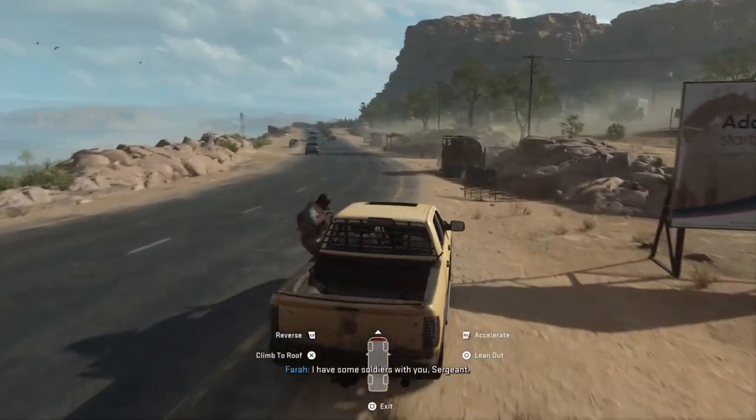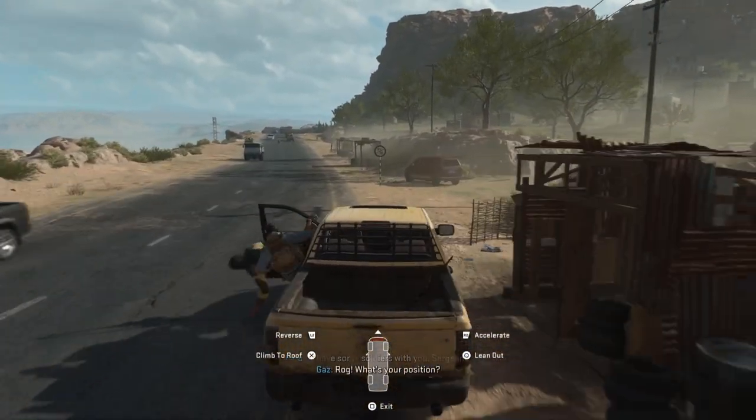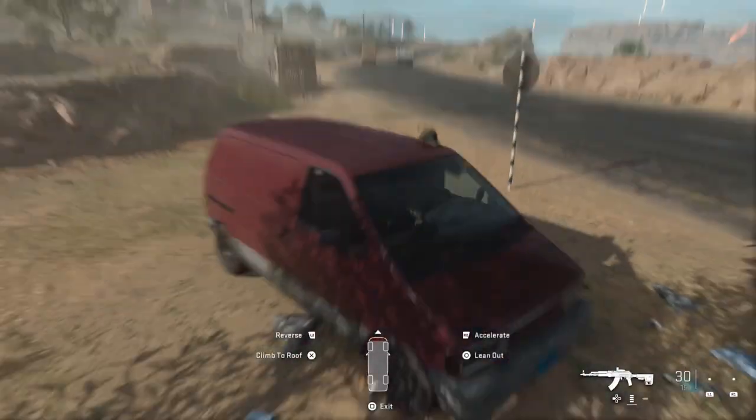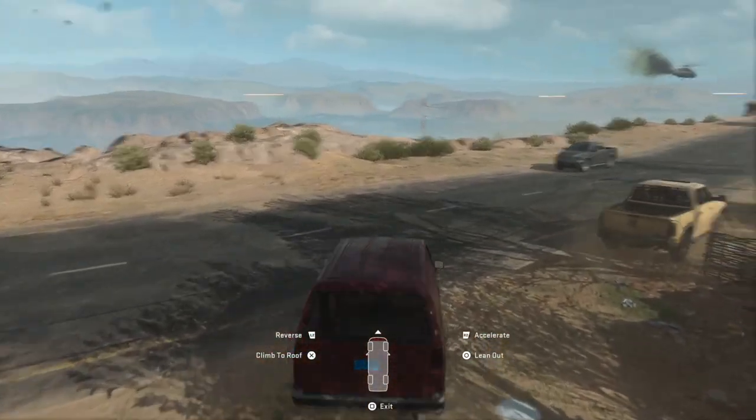So now we're on vehicle number two. You can pull over, get out, and get vehicle number three, which is going to be what's called a civil car.